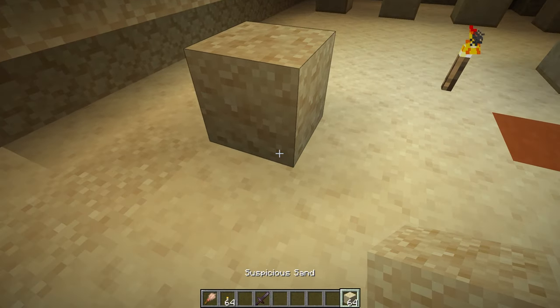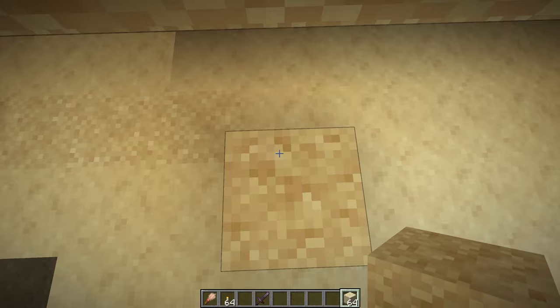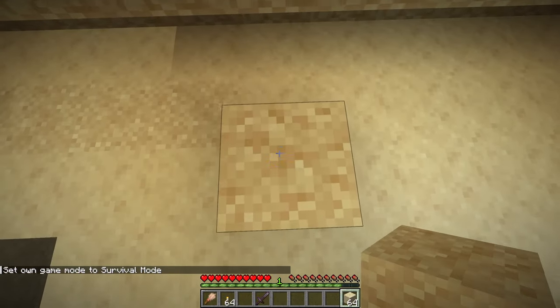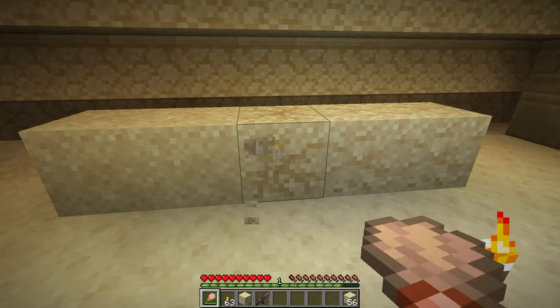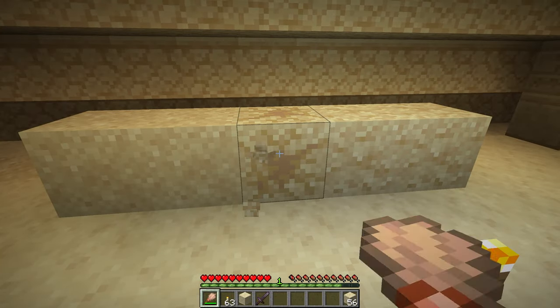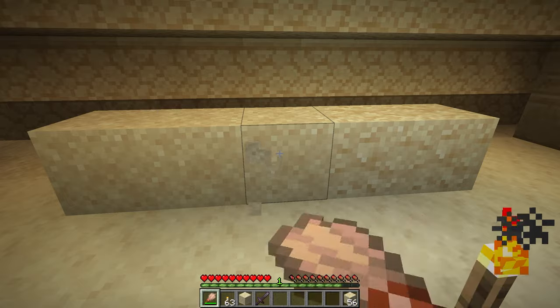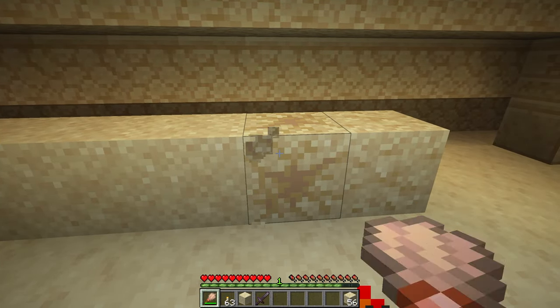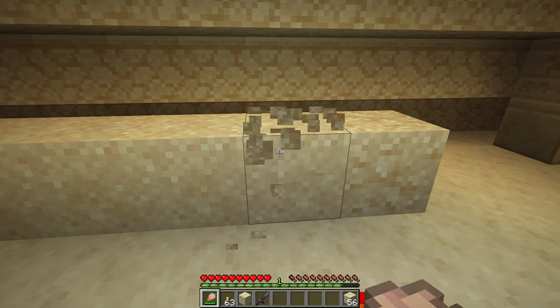Suspicious sand is going to look like this — it's just slightly grainier than the regular sand right next to it. So you're going to look for the suspicious sand, and once you find some, which I've just planted some here, you'll use the brush on it. Every once in a while while brushing these pieces of suspicious sand, you'll get a pottery shard.